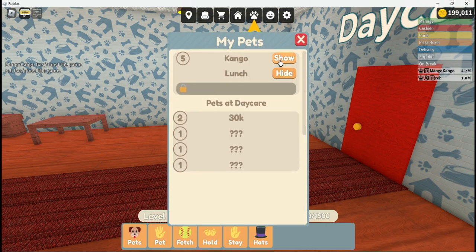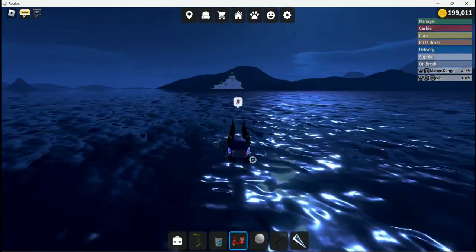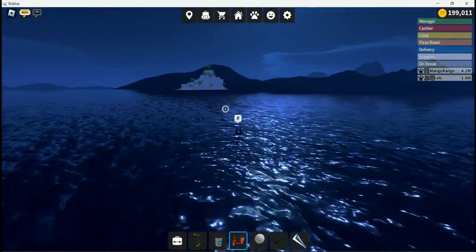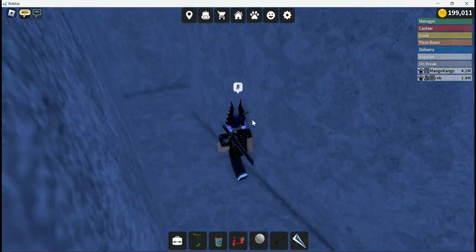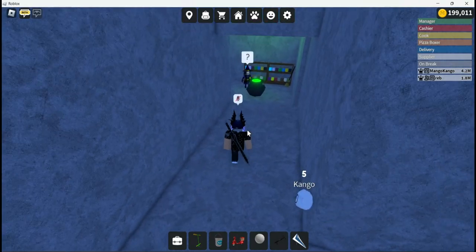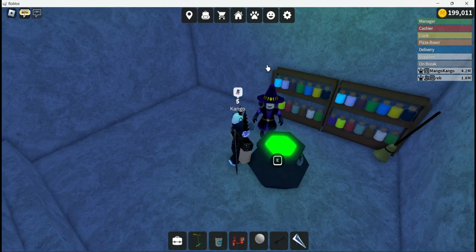So how do you go about actually reviving the pets once they're dead? Well, you actually have to go to this island over here — it's located around here near the dock. You know the other islands; it'll be on this island right here. And then it's going to be down in this crevice right here, down where the treasure chest used to be — I don't know if anyone remembers that.